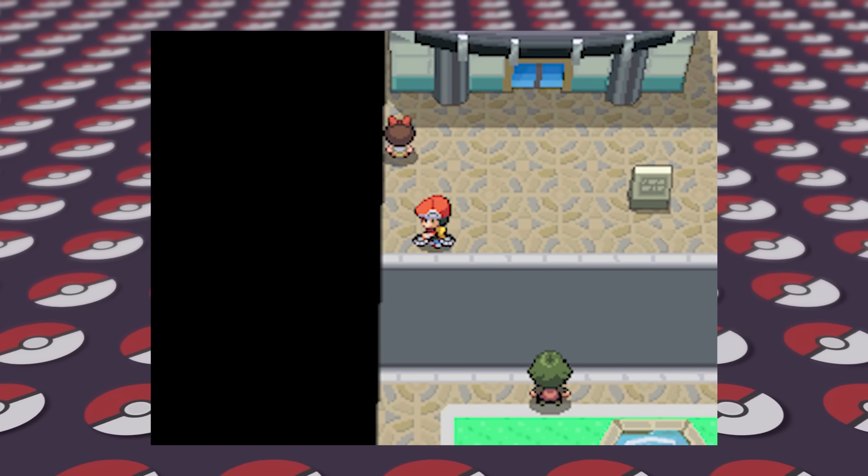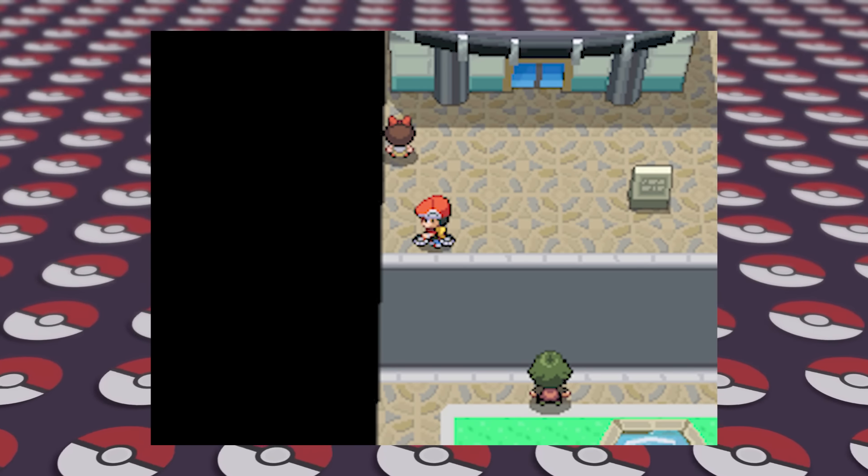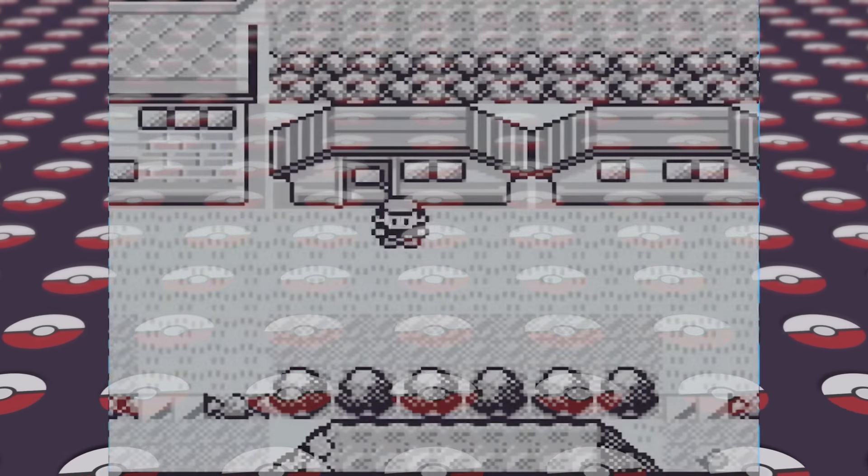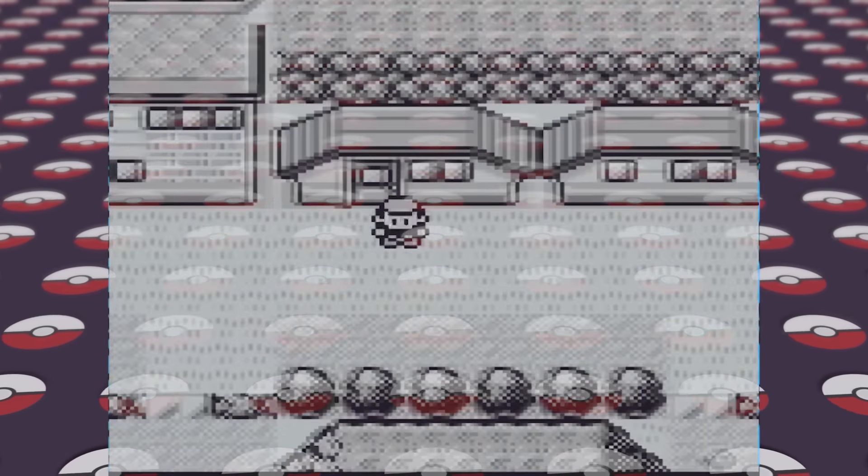Pokemon games have had more than their fair share of glitches throughout the years, including some useful ones like the Missing No glitch to get any item you want, the tweaking glitch to access event-only Pokemon in Generation 4, and whatever this is. There are also a ton of useless glitches as well that don't accomplish anything but might make you go, huh, that's pretty cool I guess.